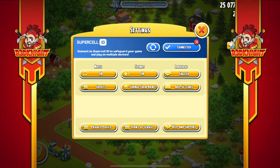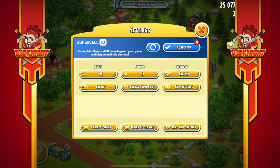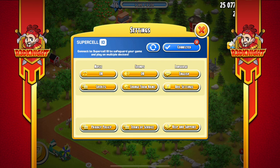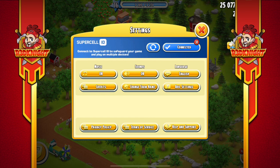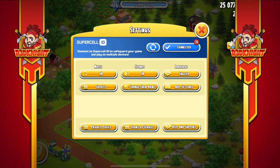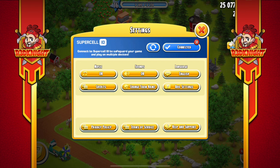Recently within the game there was a change that was announced on all of the social media, announced in-game, and explained in a lot of content creator posts and on most of the Hay Day social media posts as well. A function within the game was going to disappear — the one that allowed you to save the game via Facebook. For Hay Day, Facebook has been discontinued; that option is no longer there. So we were all asked to save our farms with Supercell ID.